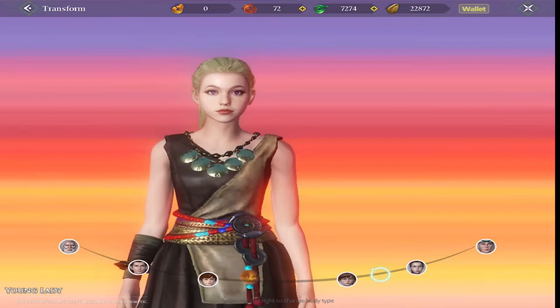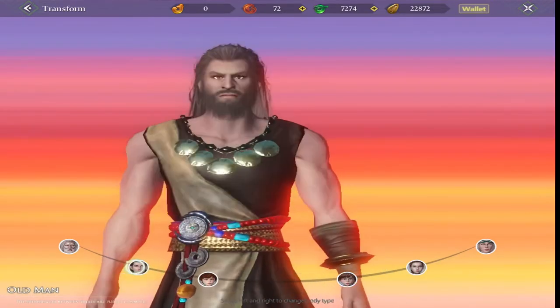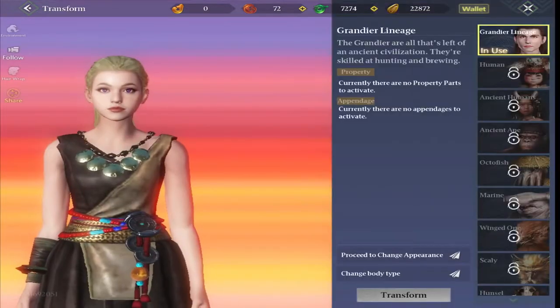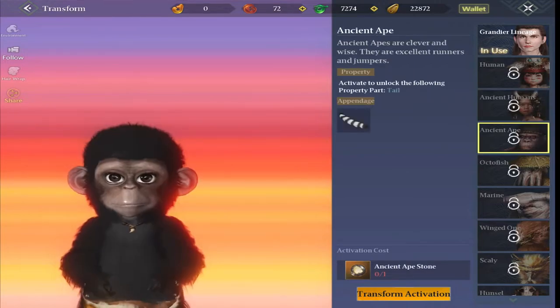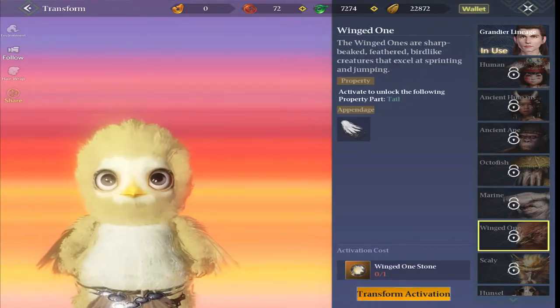We can also change the body type. So you can change from female, which I am, across to male if you want to. And you can also change from — I guess I'm a young woman — you can change to an older person or a younger person. This will also allow you to change the race, so you can actually change what your character actually is. To do these, you actually do need particular stones, and I'll show you just in a minute where you can find those.